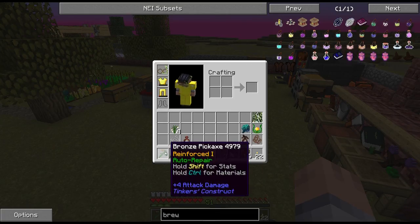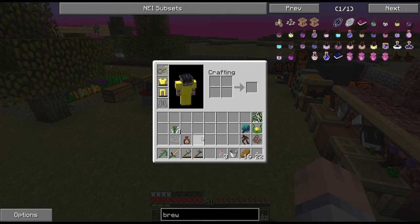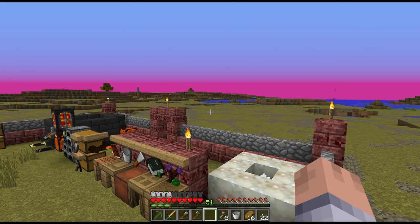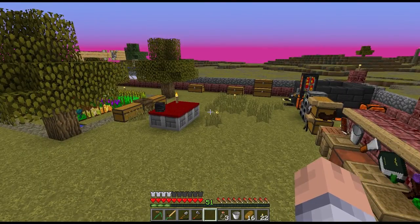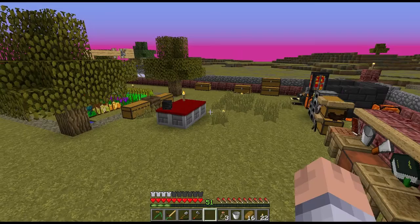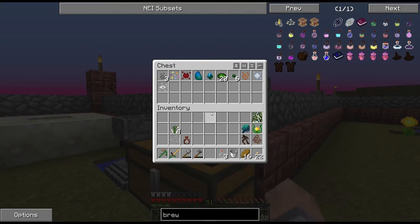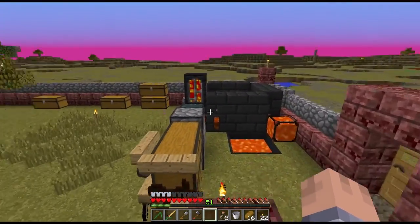The pick progression went: flint, then netherrack, then copper, then iron, and then bronze. In case you're wondering how I got the auto-repair — I found a mineshaft with a spawner, the same one from the overworld. I took the mossy cobble and made moss balls, one for the pick and one for the sword.